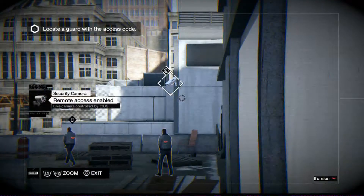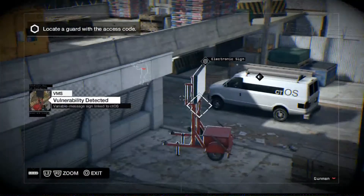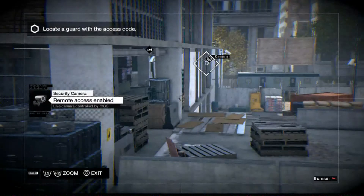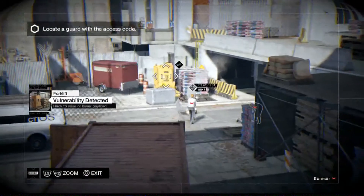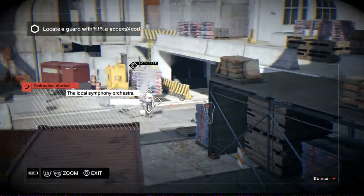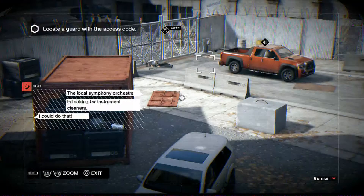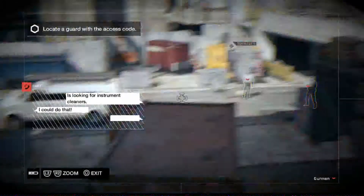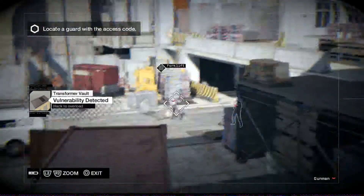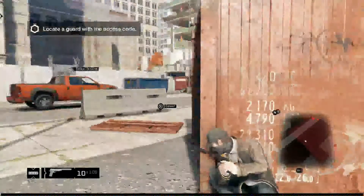So you can activate random stuff that will distract them, and then there are other things that you can use that will kill them, such as the explosives like we just used here. What I would do is attract them and then set off something that's not in your general area.